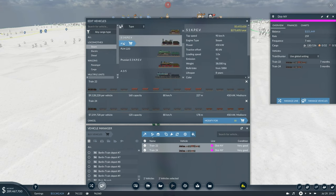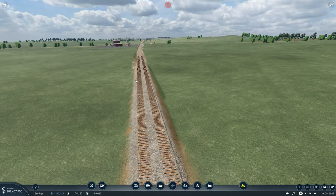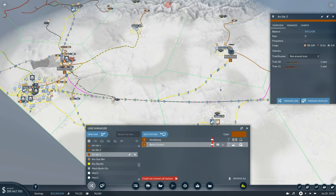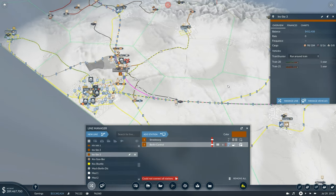We're using a train here that goes 90 kilometers an hour. That's good enough because it's faster than the train cars, which means the top speed of this line is 80 kilometers an hour. This also means our iron to steel line no longer goes where we actually want it to go because we've deleted the line.